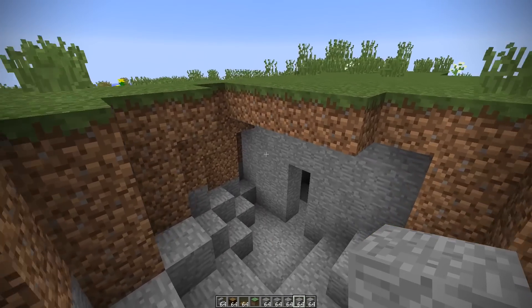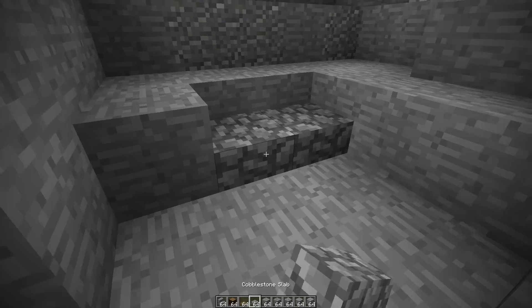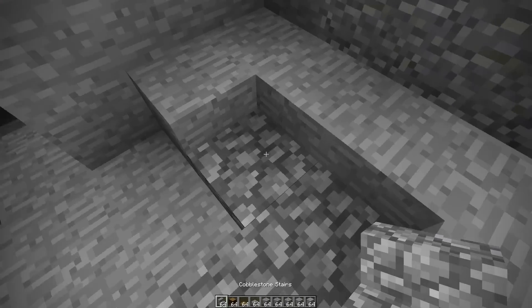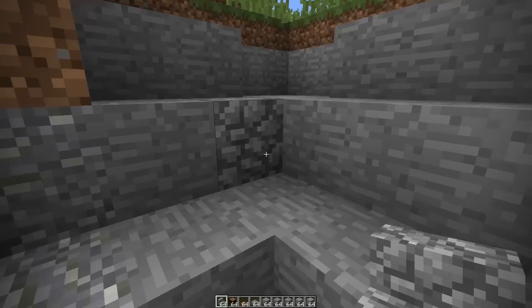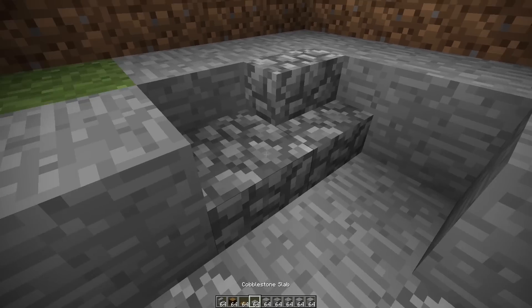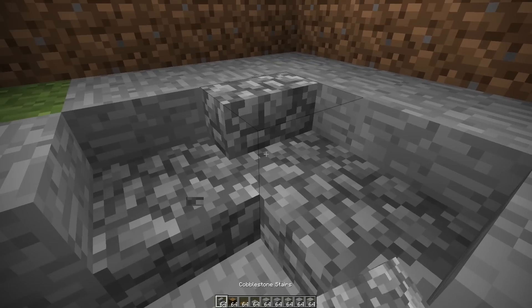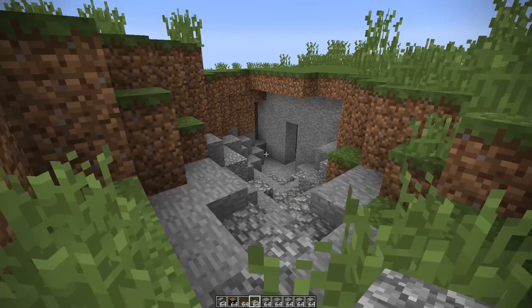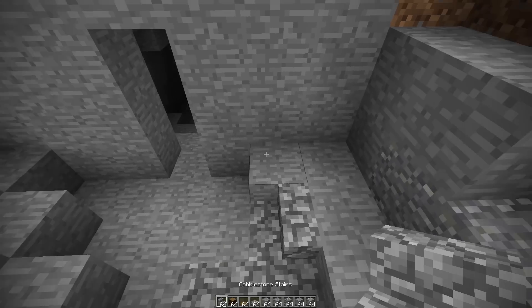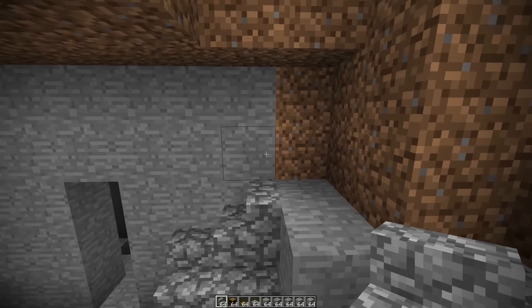Slabs go half a block down, but they take a full block in length. So by fiddling around with our entrance, we can actually make something that looks really natural, but at the same time, it's clearly been edited by someone. By placing in the slabs, you get a very natural look, but if you make it too perfect - for example, having it at complete right angles every time - it looks a little bit strange. What I like to do in these situations is break it up by having some slabs and some staircases. Imperfection, especially when dealing with natural terrains, just helps it blend in and look a lot more natural.